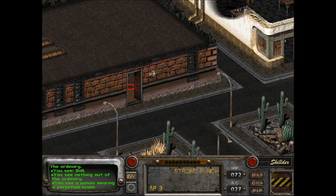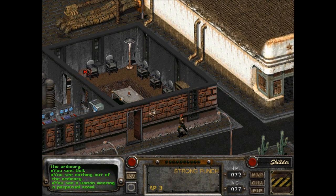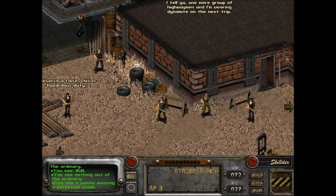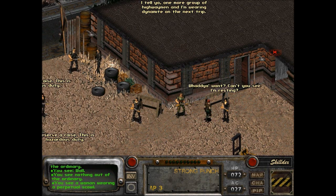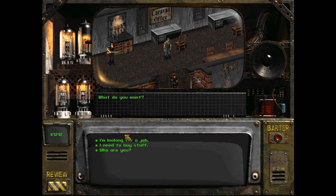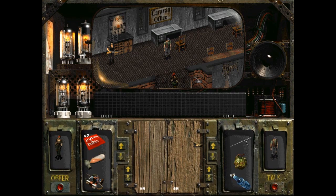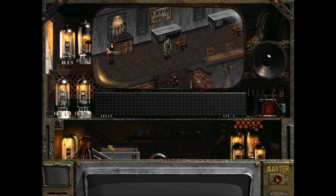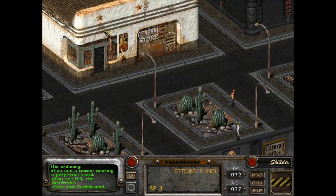I don't want anything from you. This is some stuff I sold him. It's 10 millimeter. Don't really need anything. I guess I don't know if there's any other stores. Maybe I might just take the caravan to Vault City when we're done here.